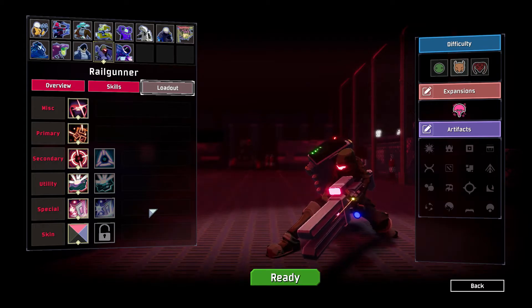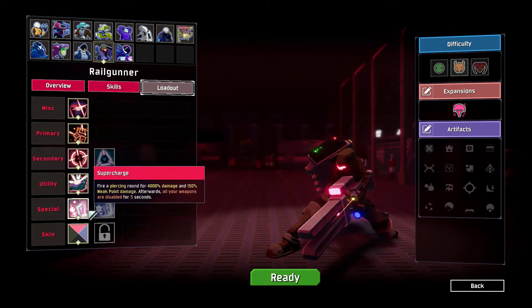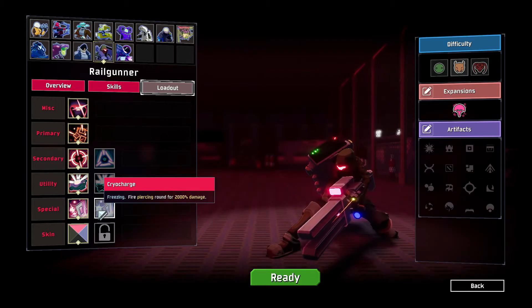The second variety of the special skill is the Cryo Charge. With the Cryo Charge, it does everything the Supercharge does with only half the damage at 2000%, and does not give the increased 150% weak point damage if you hit the weak point. However, it does freeze almost all enemies it hits, locking them in place for further shots afterwards, on top of the added advantage of your railgun not being frozen for five seconds due to overheating. This way, you can essentially use the Supercharge at half damage but are granted the ability to continue using your secondary and primary skills during that time.